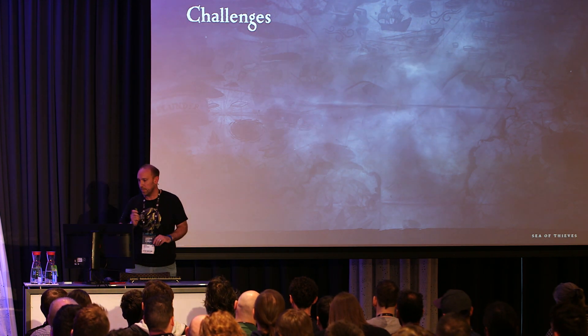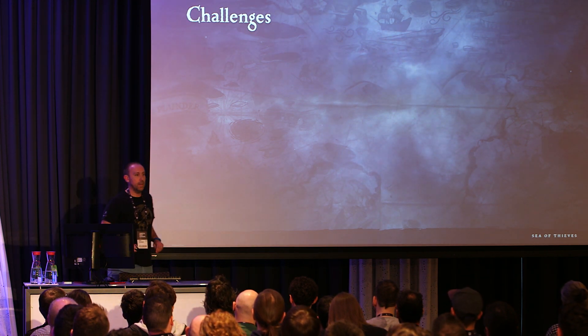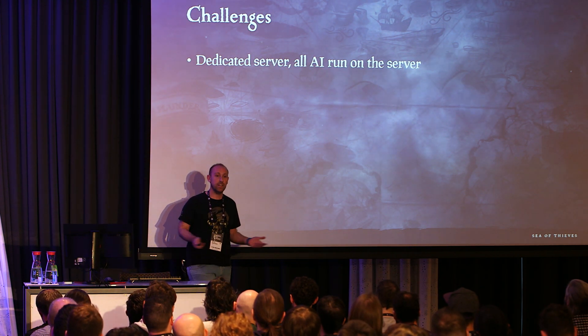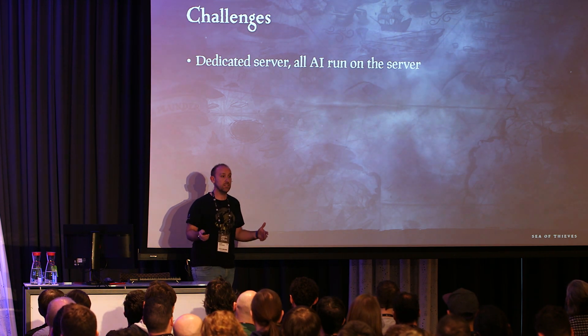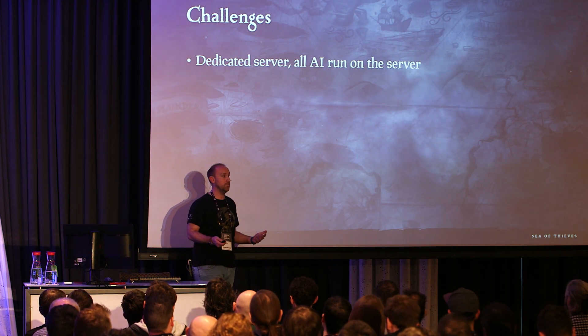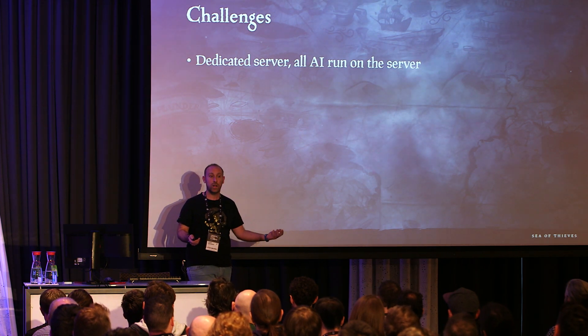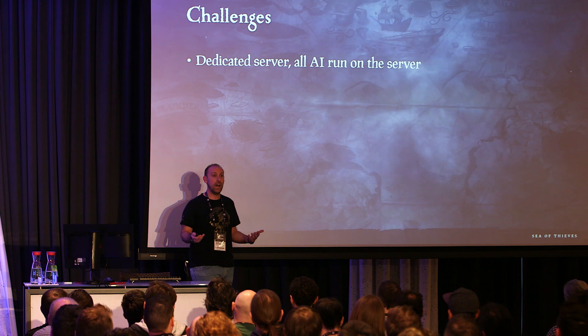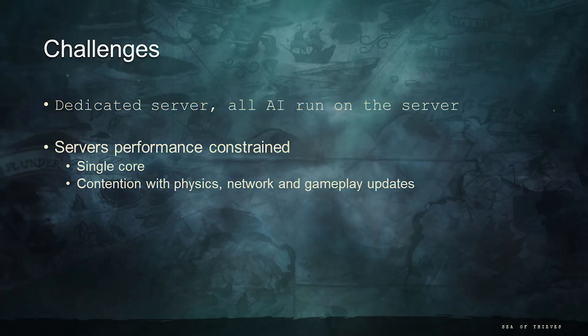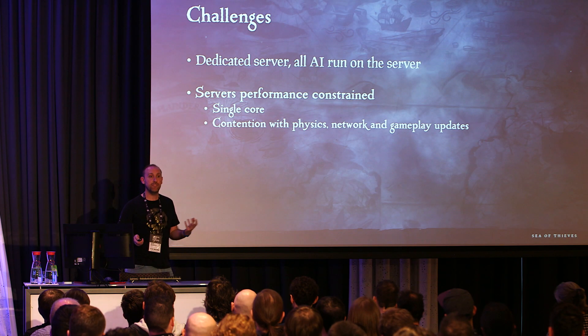Some challenges we had: we have a dedicated server and all of the AI runs on the server. In a multiplayer game, all clients need to see the shark in the same place doing the same thing — otherwise the illusion is broken. All our AI has to live and be authoritative on the server, not the client. That is a problem because our servers are very performance-constrained — they run on a single core, and not a very fast one, which we share with physics, network, and all gameplay updates.